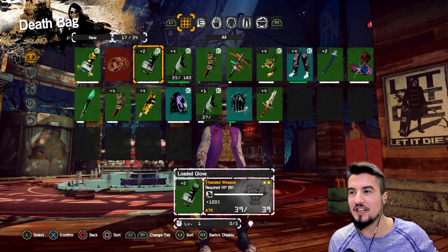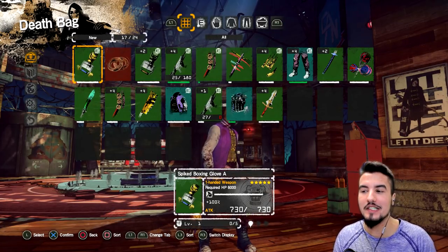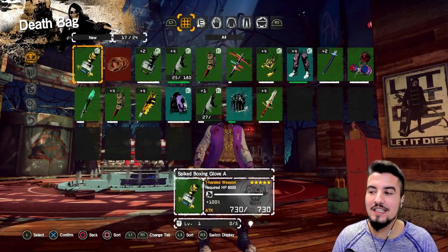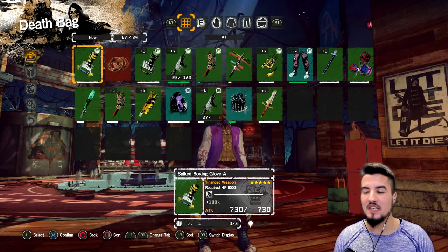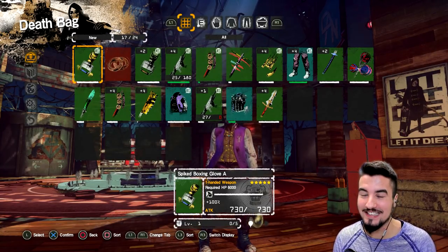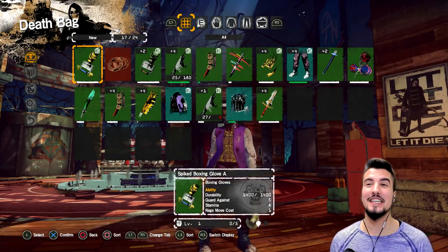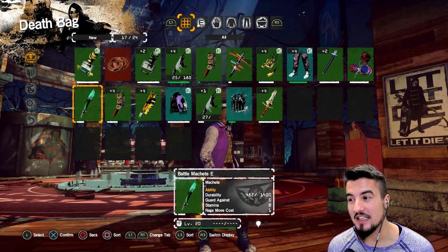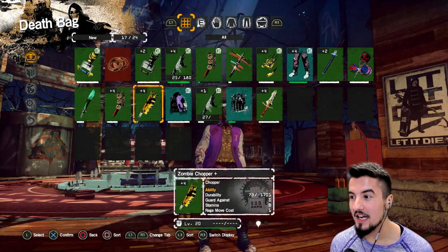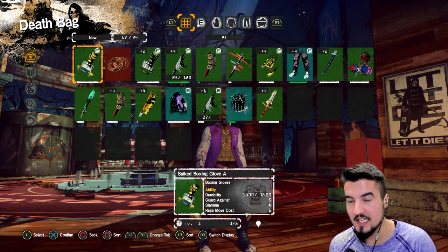It has low durability and all that jazz. This is the very maxed-up version called the Spiked Boxing Glove A. With it being pretty leveled up, it only does 700 to 730 damage. But this weapon hits extremely fast — it's basically like a fist with a spring on it. Its durability is the opposite of what I want: something like 170, or 1400 at best. So that's ideal, but the durability is rough.